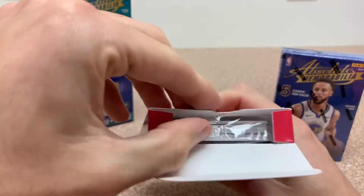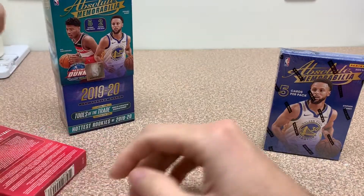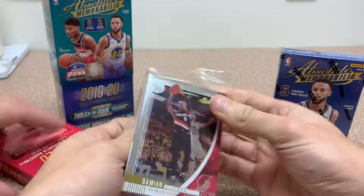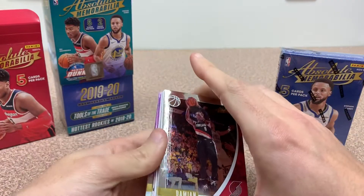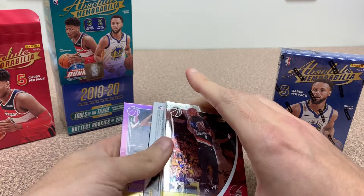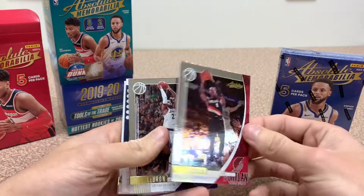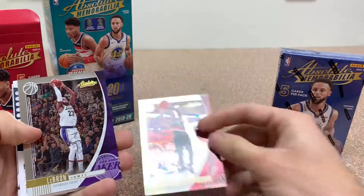Let's go with Roy first here. So there's our one mini pack. I can't remember exactly how these are done. We've got a base Damian Lillard — it's thick too, so that's really nice.